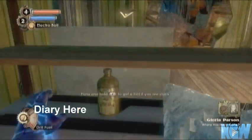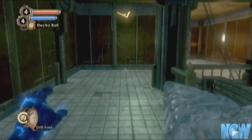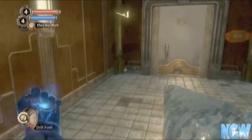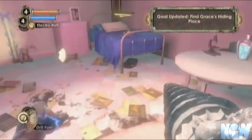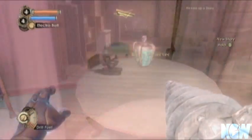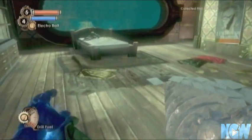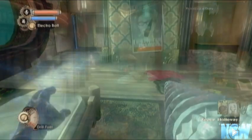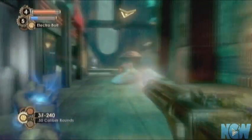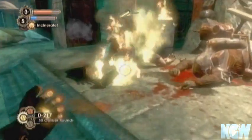I'm going to warn you now: the last one you get — see there's a little diary right where it said it was. The video don't lie. The last one you get by killing a brute splicer. If you freeze him — you'll notice I have freeze on my drill right now — I actually killed a brute splicer before him. I think you fight three in this level. The second one I froze and broke him. So don't freeze him because if you break him you cannot loot him. So just kill this guy with a gun or something, then loot him and you'll have all the diaries in this level.